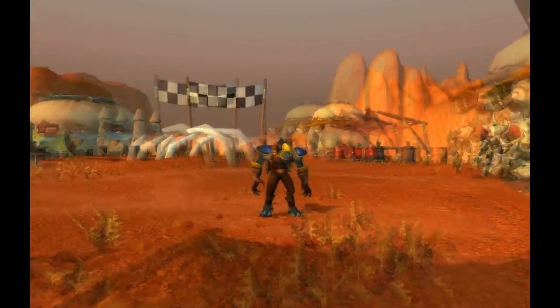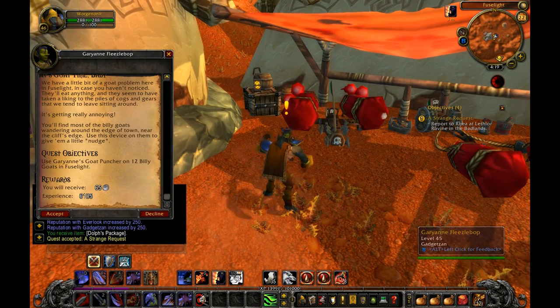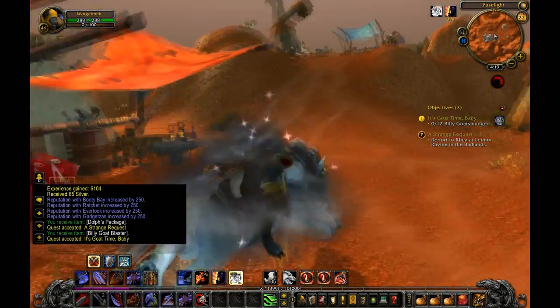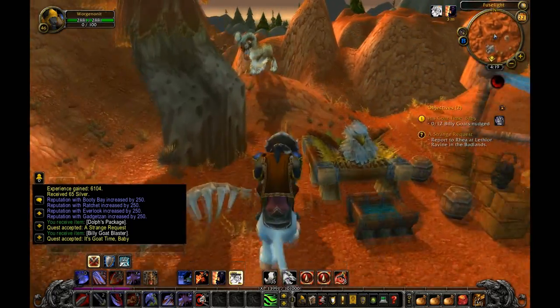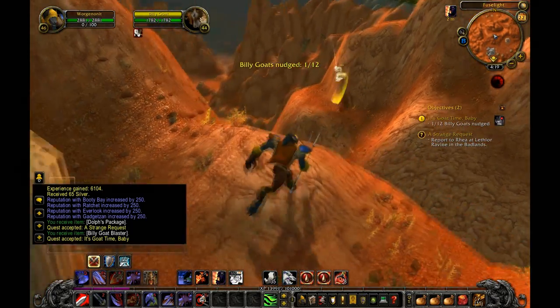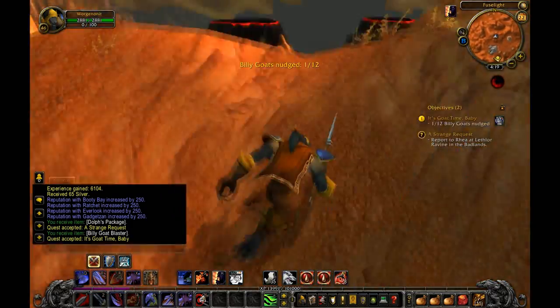It's goat time, baby. The entire objective of this quest is to use the Goblin Goat Blaster to gently nudge the Billy Goats over the edge of the cliff. I suppose that's Goblin speak for gentle.